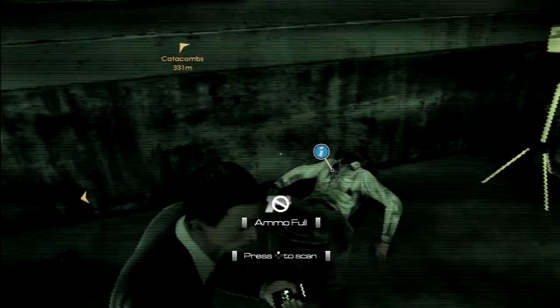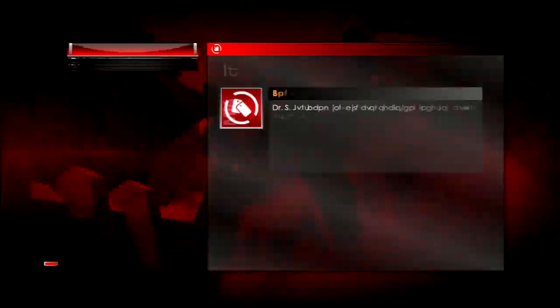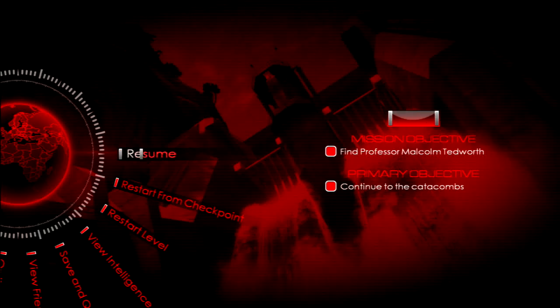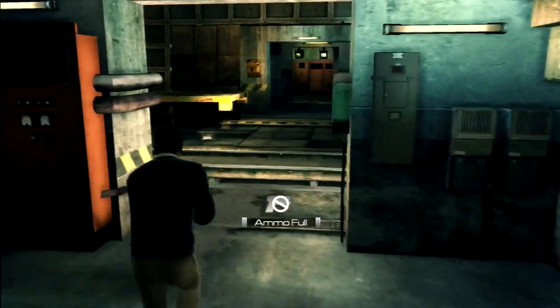So we talked about intel before — this is kind of the first intel that the game shows you how to get. I'm not going to bother popping out the UI for any more of those but I will post them in the thread, or wherever this ends up.